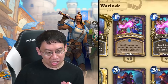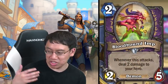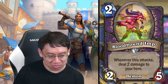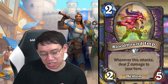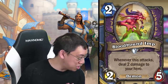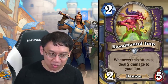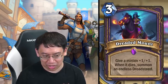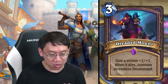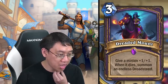Warlock got some really interesting packages. The first is a zoo package with just good stats for the cost. Bloodbound Imp: two mana two-five demon, whenever this attacks deal two damage to your hero. Usually you're getting a two-mana two-four with some downside; this is a two-mana two-five with some downside. If it attacks twice you're taking four damage — like Flame Imp, it handled it. Dreaded Mount: three mana, give a minion plus one plus one; when it dies, summon a Dread Steed — which when it dies also summons a Dread Steed. Good for zoo deck board control.